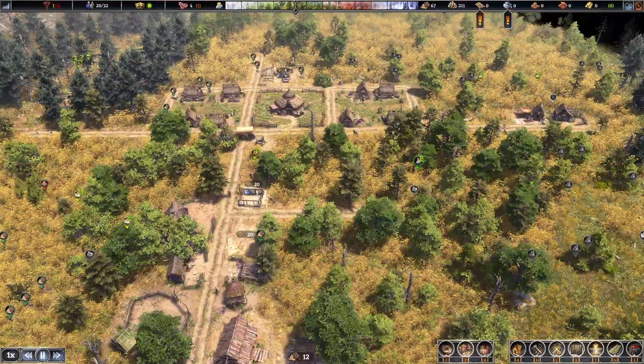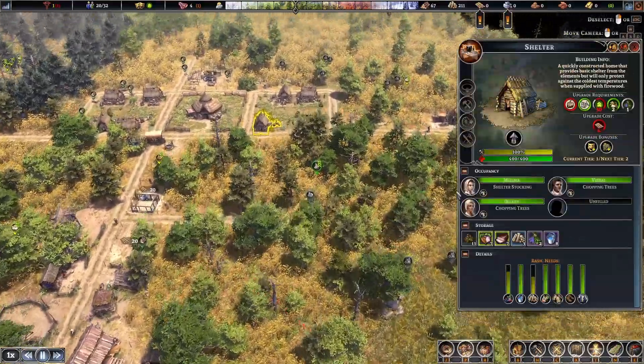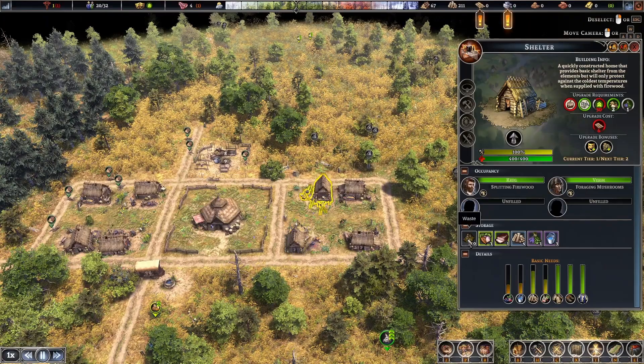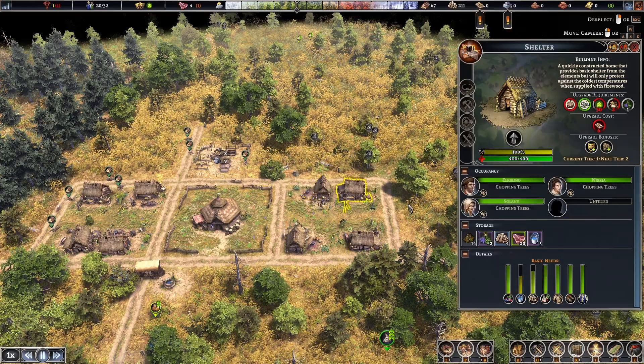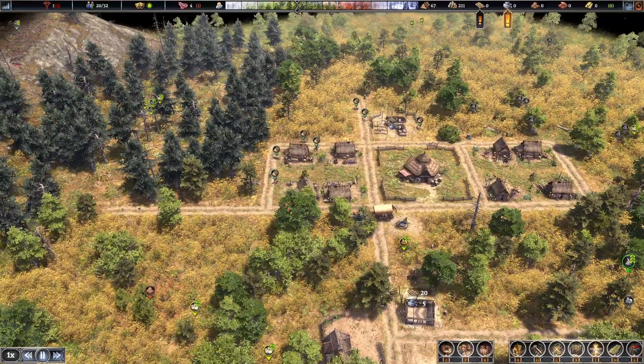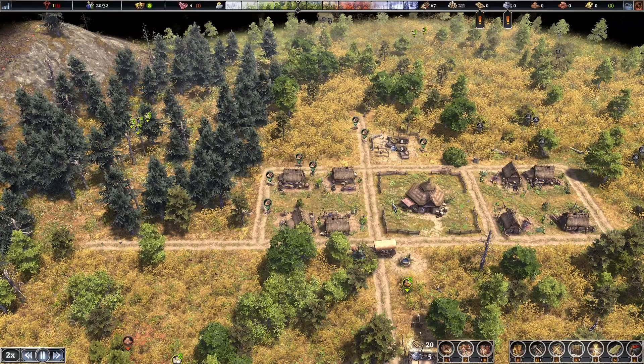We're doing good. We need the compost yard because we have waste starting to pile up - food waste, human waste. I don't know what all I've got but it's starting to pile up, which is something we need to deal with. You can't have a smelly village - it's just not good for anybody.